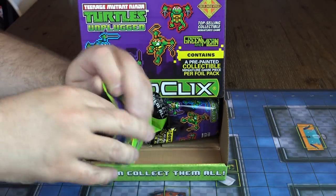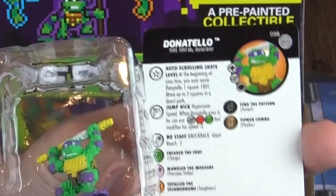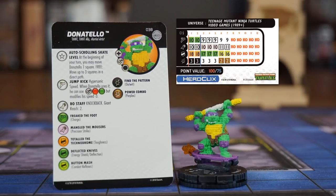In booster number three, we get Earth Shattering Pool! This is a Chase Donatello, number 38 in the set. This one's amazing — I wasn't sure how I felt about the pixelized look but it really works. Donatello ignores character bases for movement and you may move Donatello one square at the beginning of your turn. In that same trait, auto-scrolling skate level, Donatello also gets a free action to move up to three squares in a direct path. When you start playing Heroclix, those few squares of free movement might not seem like much, but they are, especially with automatic breakaway.